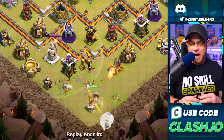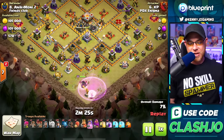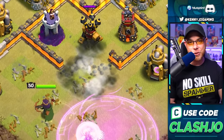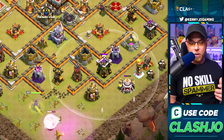He starts out with the queen, dropping a balloon to look for seeking air mines, followed by healers. A rage spell goes down to get the queen up into the archer tower. She's going to take on various buildings, with super wall breakers opening up entry points. He's mainly trying to work her into the eagle artillery and clan castle wizards to the right to funnel.